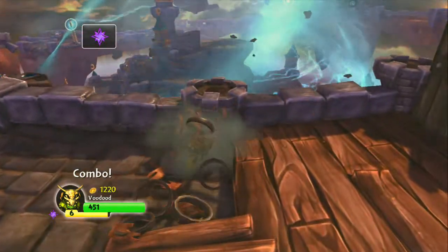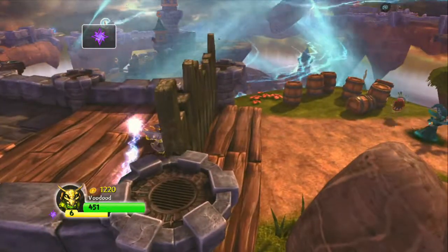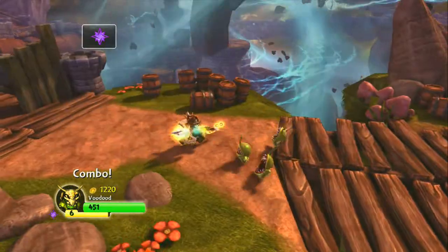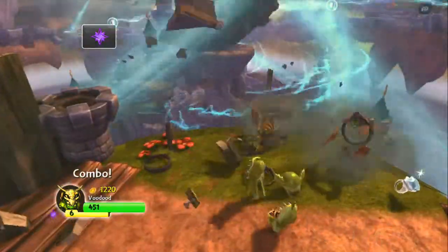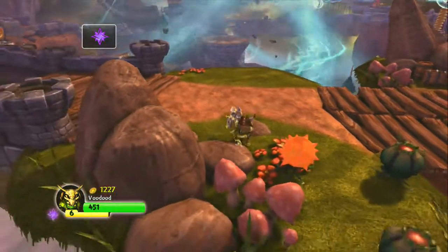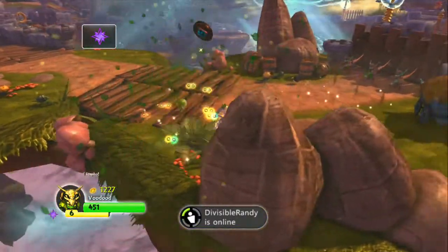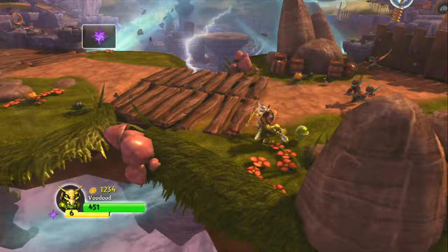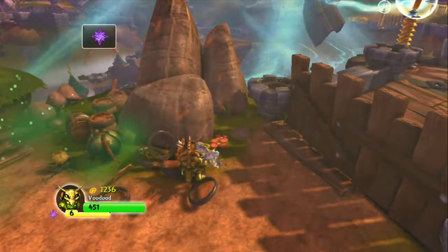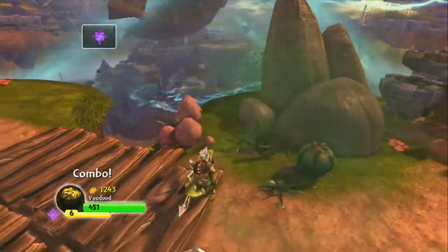So we're going to continue coming up here and fight some more enemies and lower a couple more pylons. It's the air source that's controlling everything. That is the main quest on this level — collecting the eternal air source to start rebuilding the core of light. There's food there that we passed up because we don't need it, but if you need some help we wanted to show you where it is.